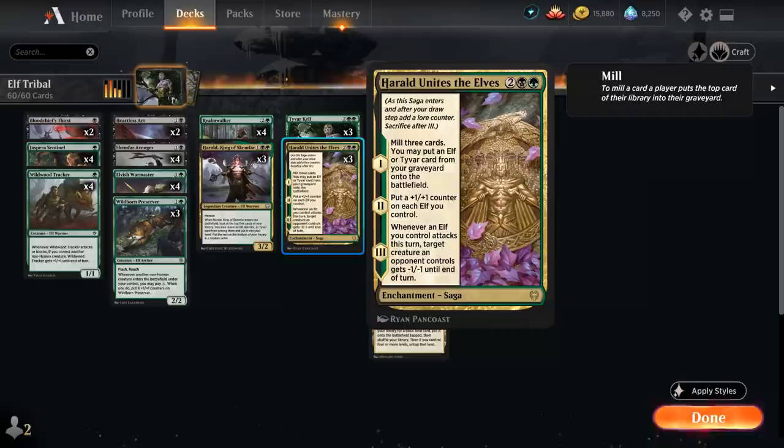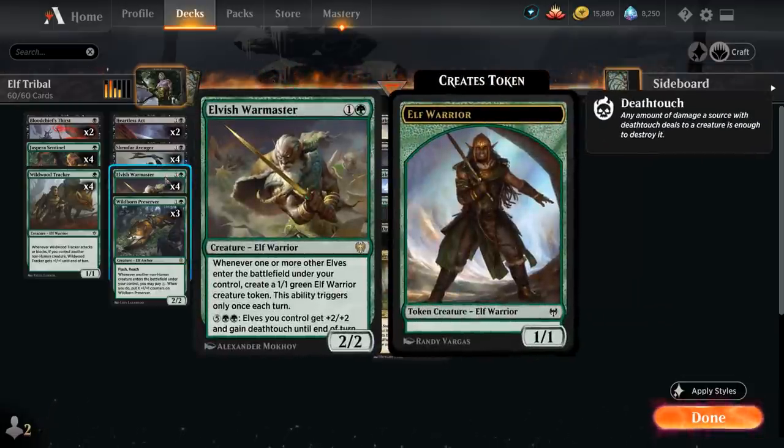We also have 3 copies of Harald Unites the Elves, a 4-mana enchantment saga. On the first chapter it mills 3 cards, then we put an elf or Tyvar card from our graveyard onto the battlefield without paying the mana cost. On the second chapter we put a plus one plus one counter on each elf we control, rewarding us for going wide with tokens. On the final chapter, whenever an elf we control attacks, target creature the opponent controls gets minus one minus one until end of turn — absolutely devastating against small creature decks.